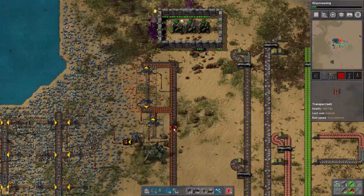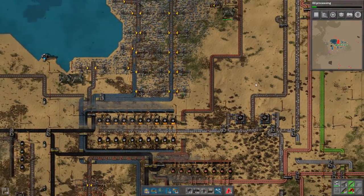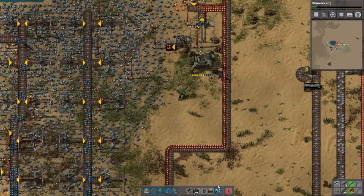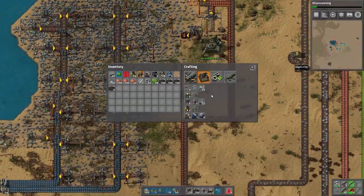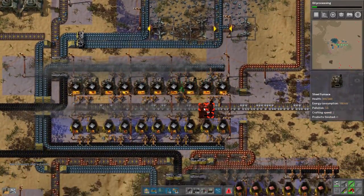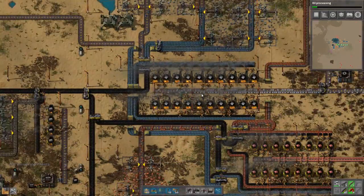Wait - there's a biter on the belt! What the hell? He went onto the belt and belted his way over to my base. What a crafty piece of work. Alright, I'm done raging - that's the craftiest biter I've ever seen in my entire life.